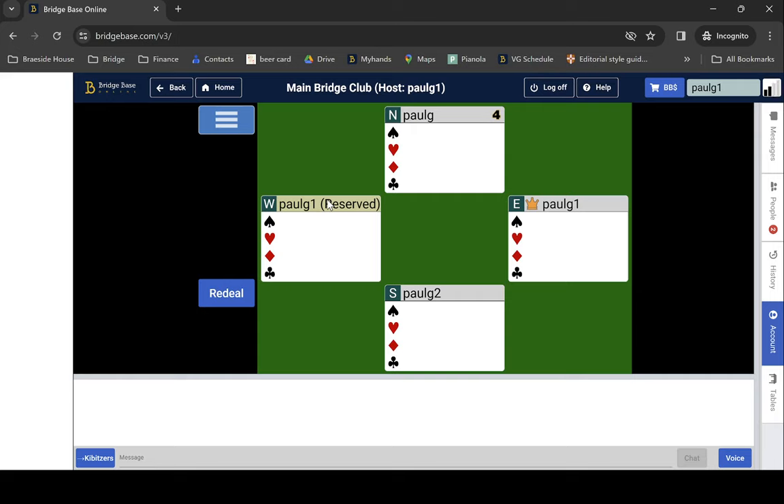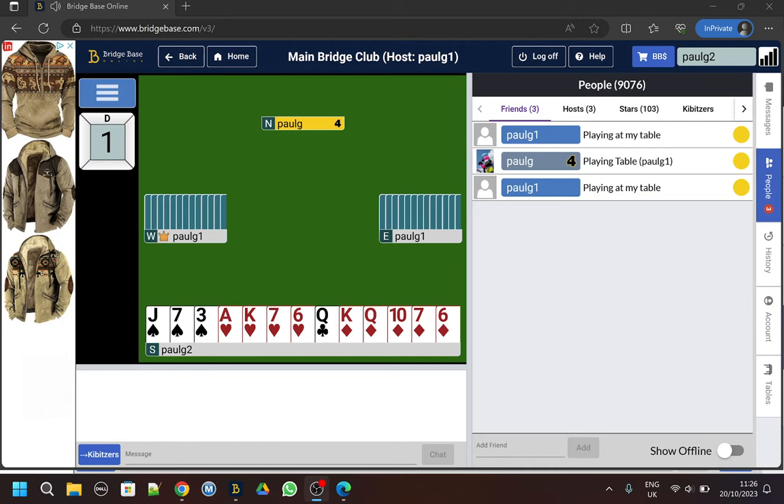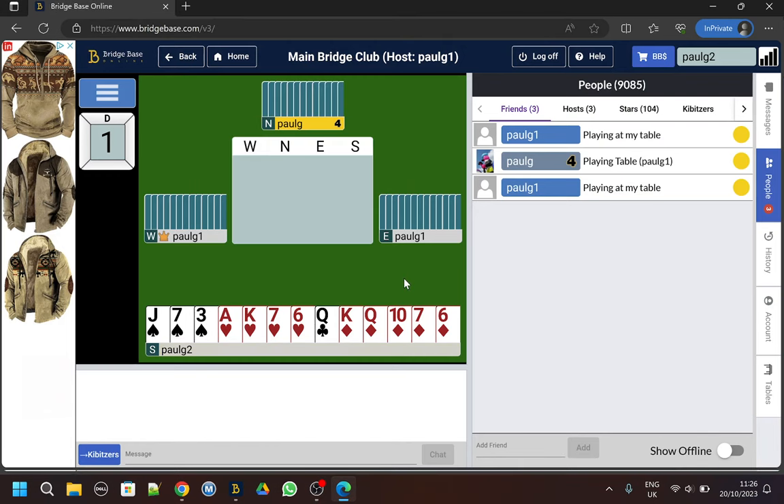This is actually a teaching table, not a playing table. I'm going to click on Paul G1 on this account to sit there. Going back to the Paul G2 account, we're now sitting at the table and can now play cards or bid if it was our turn to bid.